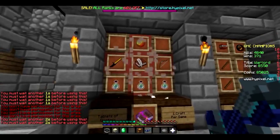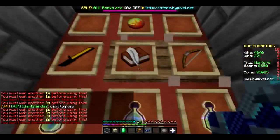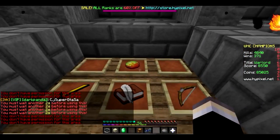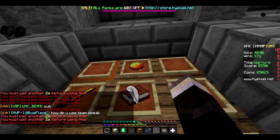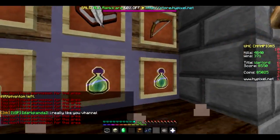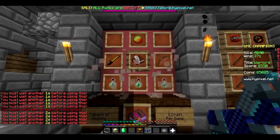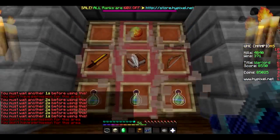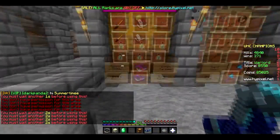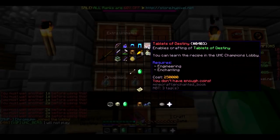Tablets of Destiny will give you Sharpness 3, Fire Aspect 2, Power 3, and Punch 1, all on one book. You have to choose between putting it on a bow or a sword. Ingredients include Magma Cream (probably only for looters since they need a slime ball and blaze powder), a Golden Sword, a Book and Quill, XP bottles from Enchanting, and then a bow. Those cost 250,000.